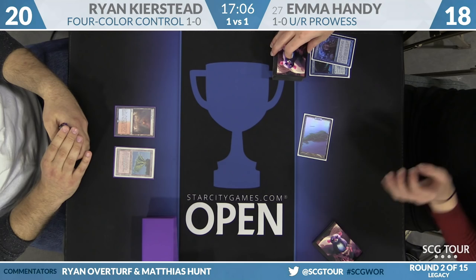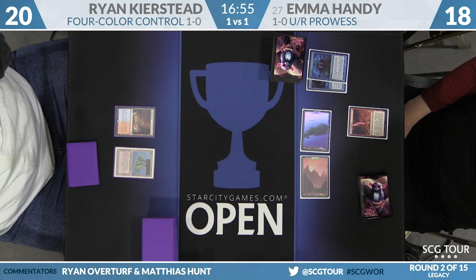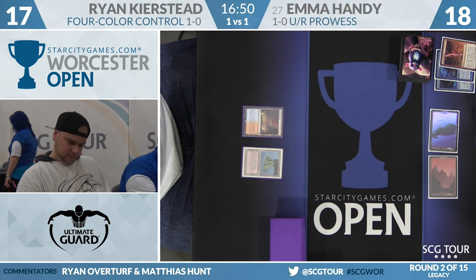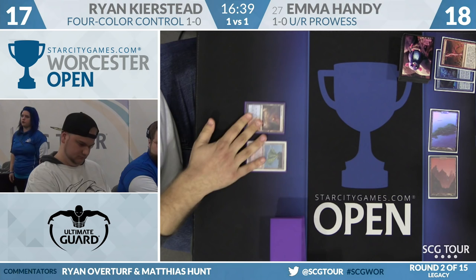Emma puts two back — at least one Chain Lightning or Lightning Bolt. Now she'll go Chain Lightning upstairs. Ryan considers Spell Pierce. With the patience Ryan exhibited facing a flipped Delver in game one, I'd be pretty surprised to see a Pierce here. Would you fetch for Badlands and bolt her back? No, I would not.